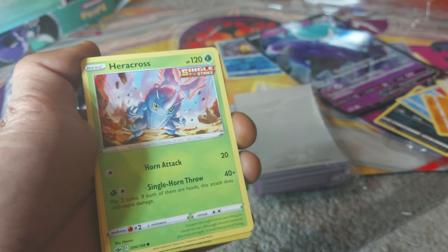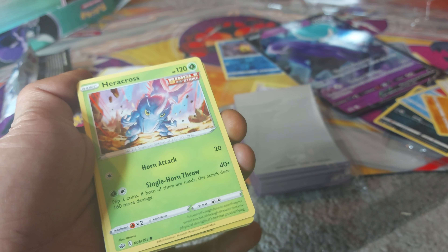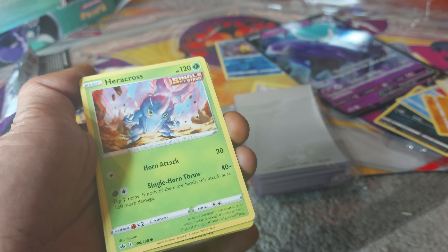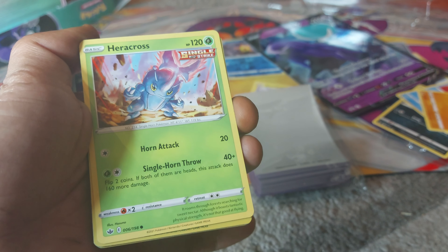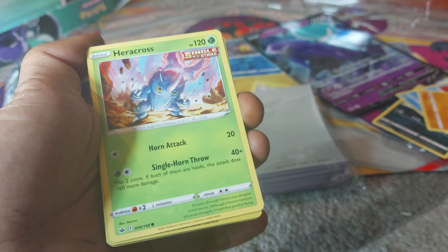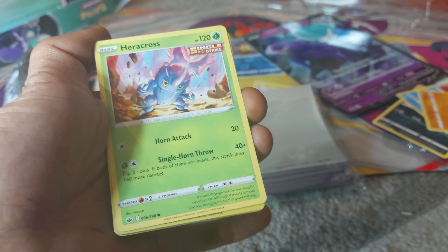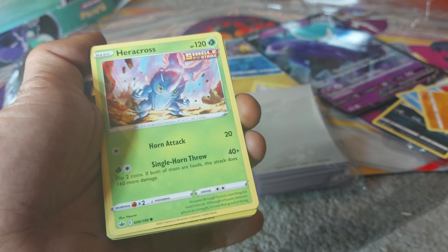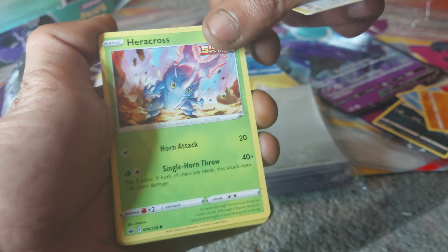Heracross is up next, having 120 health points, being a Grass-type Pokemon in its Single Strike variant — a Single Horn Pokemon with a Dex entry of 214, having moves of Horn Attack and Single Horn Throw. It roams through forests searching for Sweet Nectar, and although it boasts fantastic physical strength, it's not that good at flying. Looks like a massive beetle.